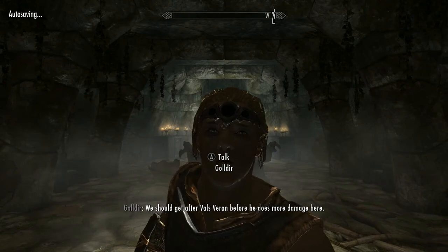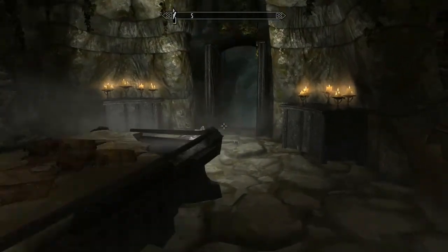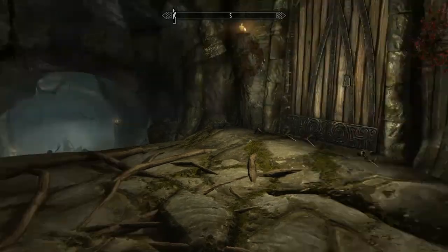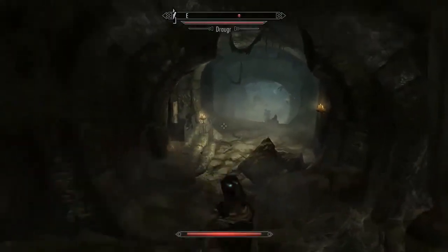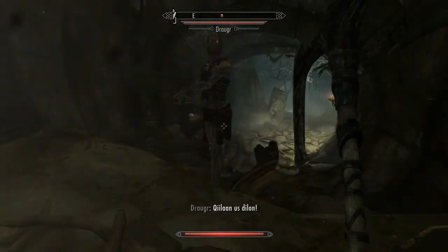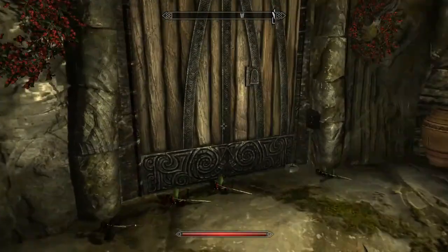So there's a necromancer in there doing god's knows what with the ancestors. We head in and right off the bat run into undead. We take one down and call Lydia in. There's a door at the top — we check it out, and find it's empty. Back to sneaking.